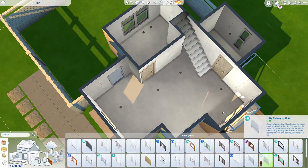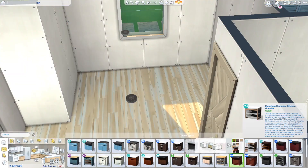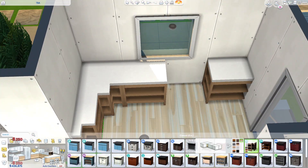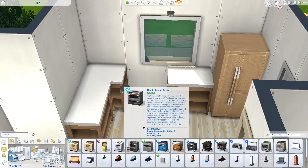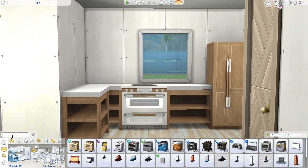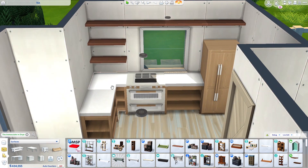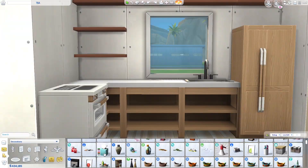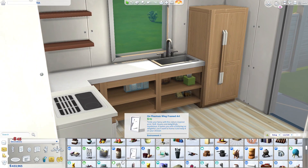The master bedroom takes up the whole upper floor — it's not really a loft area but you'll see in just a second. The floor plan on this house is not the greatest. The ground floor is decent, but the upstairs not so much. I'm sorry about that, but it is functional — I've play tested everything.